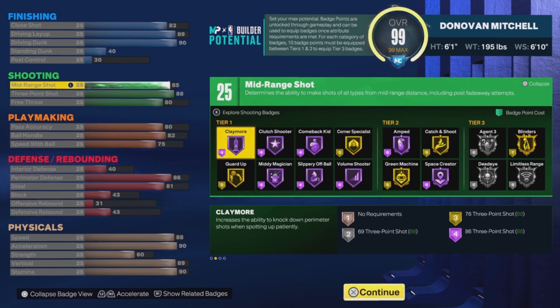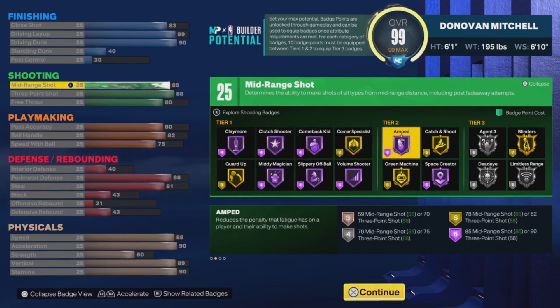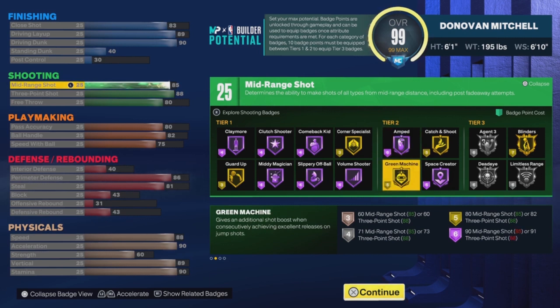For shooting, this build gets 25 badges. Your mid-range is 85 — that's actually pretty high for this build, but it's good because if you guys watch Donovan Mitchell, he takes a lot of mid-range shots. He kind of plays like Jalen Brunson in the sense that they both take what the defense gives them, and that's what Mitchell does.